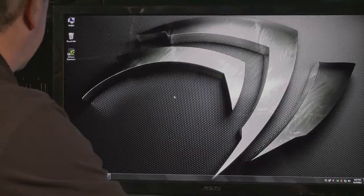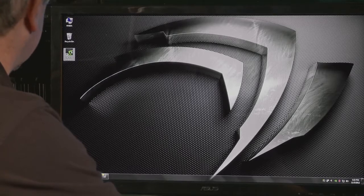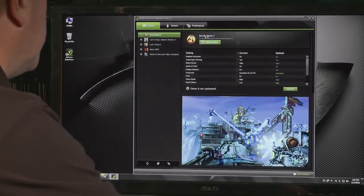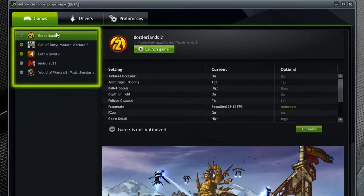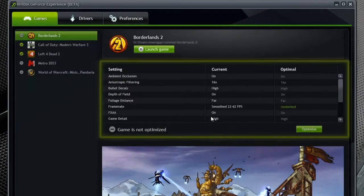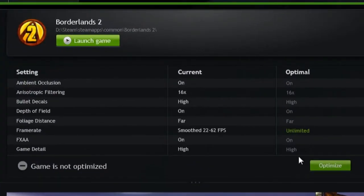Today let me show you how these things look and hopefully you'll try out the beta. When you download GeForce Experience you'll see a new icon — double click on it and it pulls up a very familiar looking interface. On the left hand side is a list of all the games detected on your PC, and on the right hand side you'll see a nice interface showing all of the game settings, the current settings, and the optimal settings.